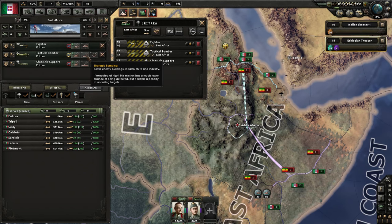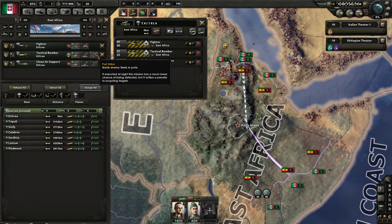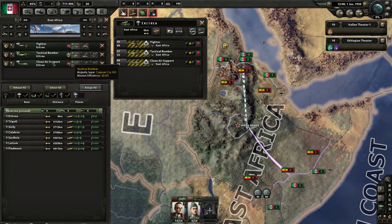I could also have the tactical bombers do strategic bombing — blowing up buildings, infrastructure, and industry — but Ethiopia is just going to collapse and this won't help the war. Also, when we conquer Ethiopia, we don't want all their stuff blown up. We could also have the tactical bombers bomb ports to damage parked fleets, or close air support could do naval strikes attacking ships at sea, but that's not what we're looking for.